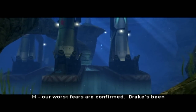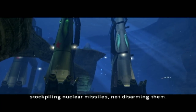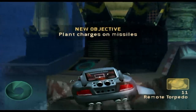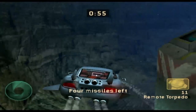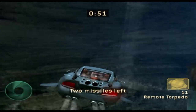Our worst fears are confirmed. Drake's been stockpiling nuclear missiles, not disarming them. 007, you must find a way to disable that arsenal. Just go by all these glowing things and mash B — that's all you have to do. It's really fast. You can't see anything while you do it, and you're getting attacked while you do it. Just mash B and then go up.